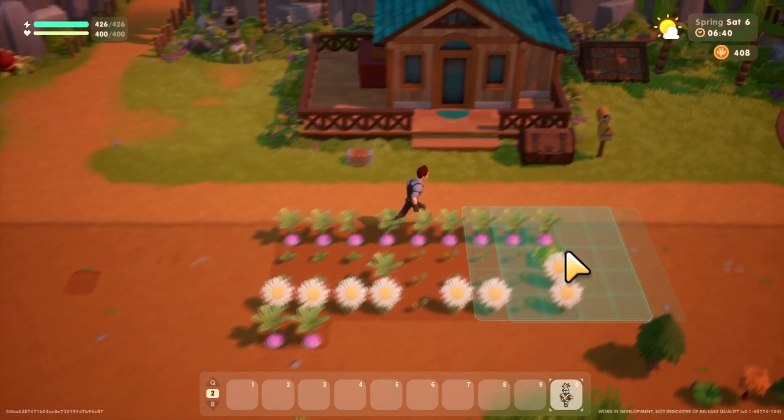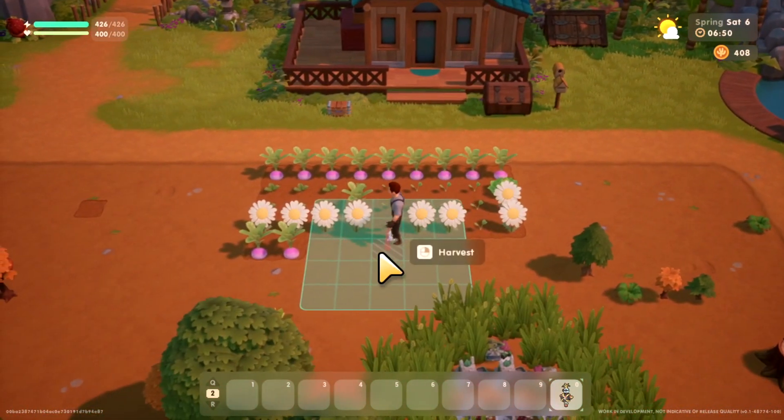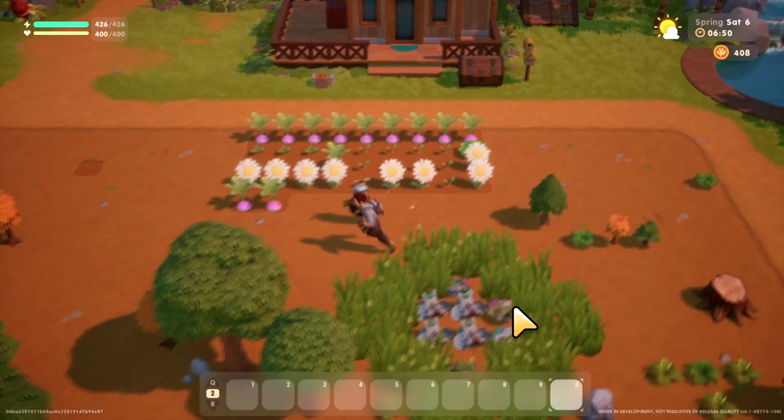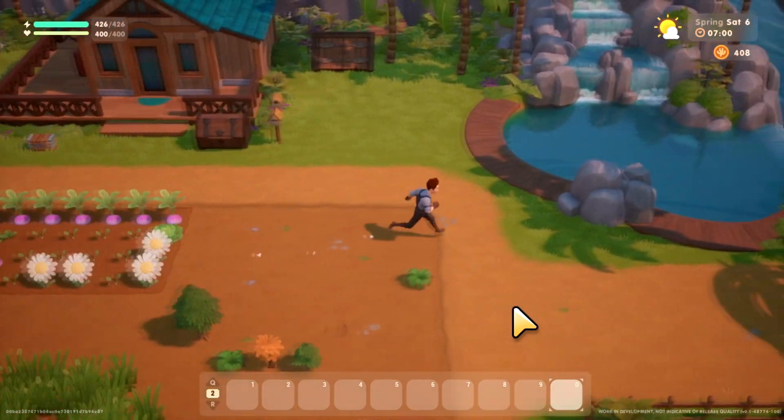It shows you where it will protect, which is good to know. You might want to make a few of these, or I'm going to reorient where I put my crops — I'll build my crops around the scarecrow now to stop this from happening.